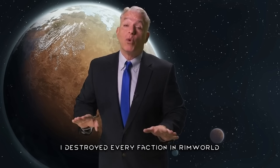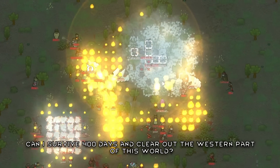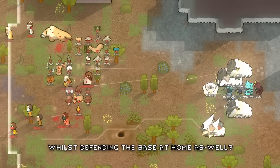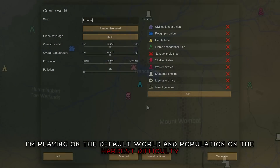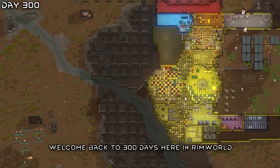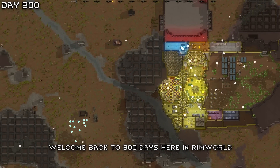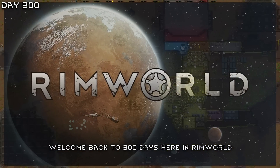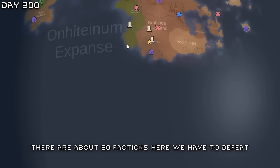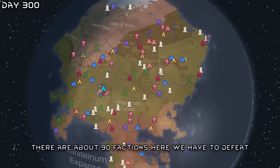I destroyed every faction in RimWorld. Can I survive 400 days and clear out the western part of this world whilst defending the base at home? I'm playing on the default world and population on the hardest difficulty. Welcome back to 300 days here in RimWorld — we're about to get cataphract armor for everyone, then head off. There are about 90 factions to defeat, so it's quite a lot, but we will make it.